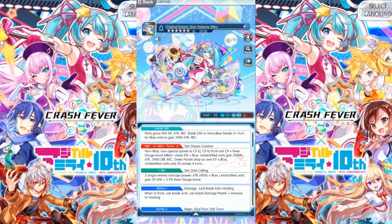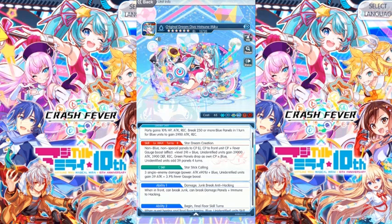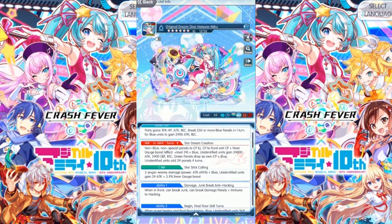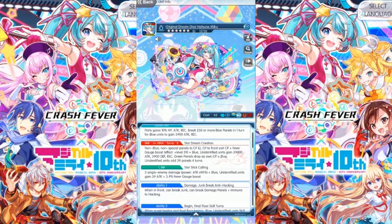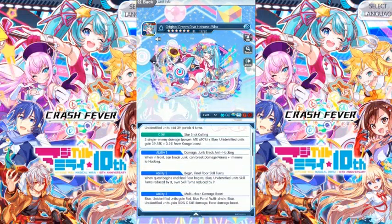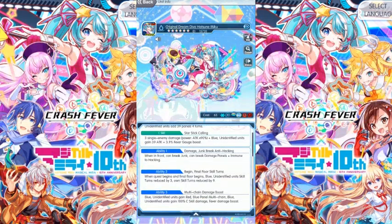The C-skill is Star Stick Calling Three: single enemy damage, power attack times 90. Blue identified units gain 39 attack plus 3.9 percent fever gauge boost.